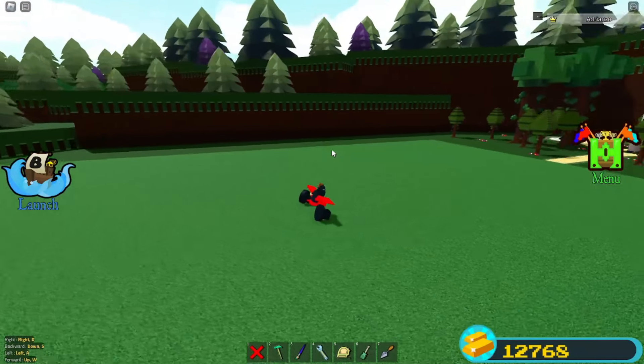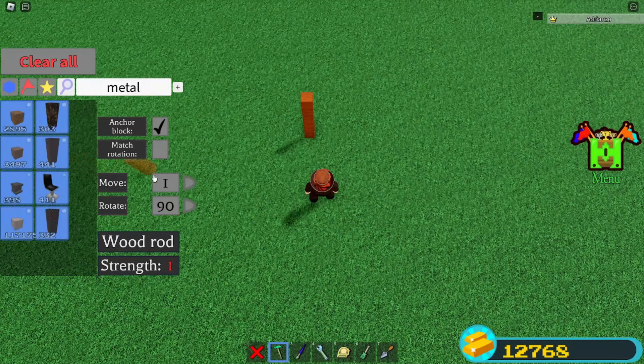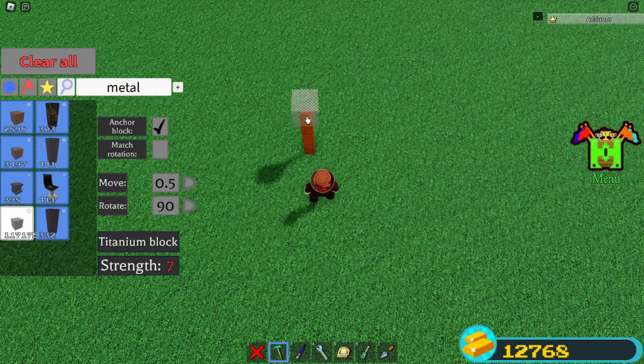This here is how you can make a simple drifting motorcycle. First thing you want to do is place down 200 rods, grab a metal block, make sure your move is set to 0.5, and place a metal block here.